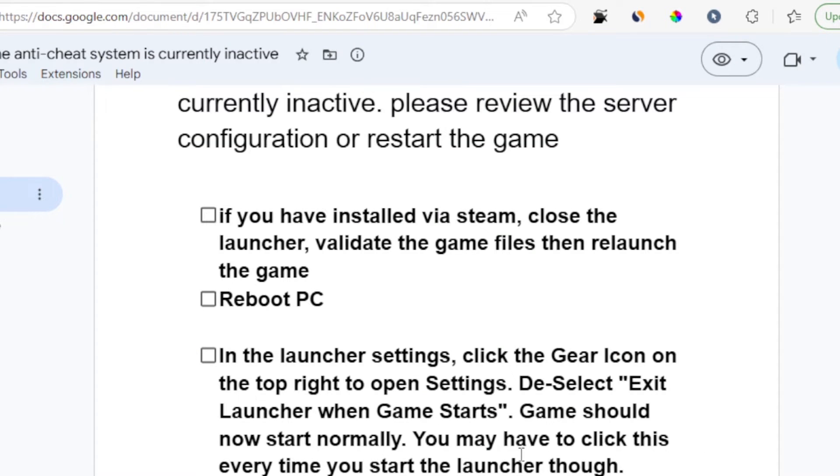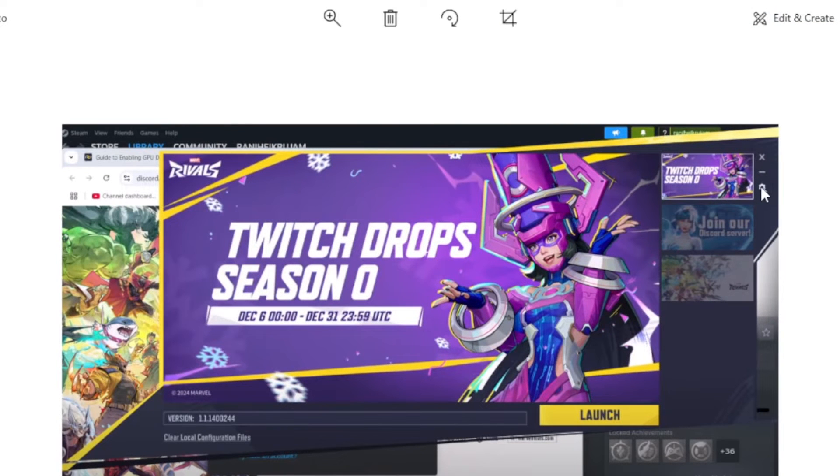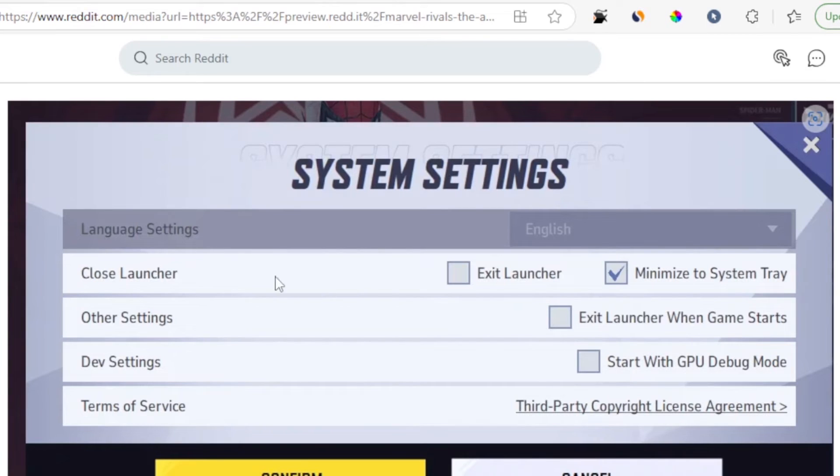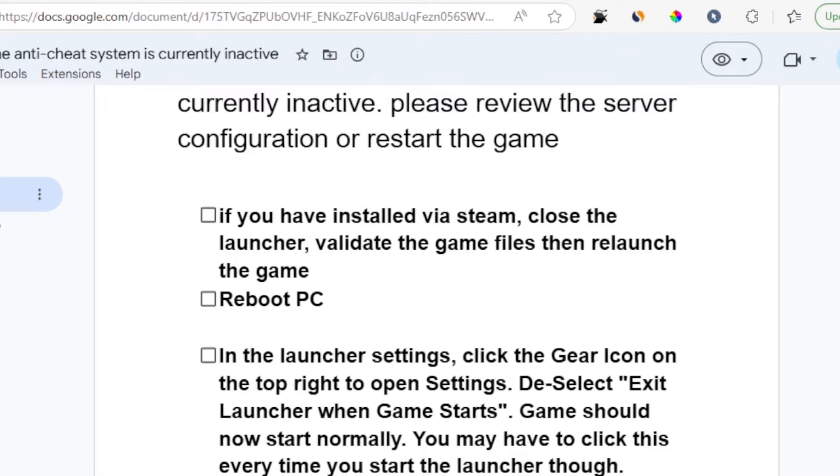To show you where this is: in the launcher settings, click the gear icon on the top right to open your launcher settings. Then deselect 'Exit launcher when game starts.' After deselecting this option, the game should start normally.